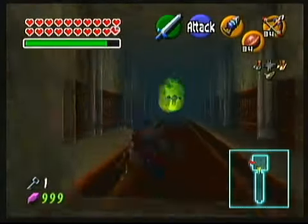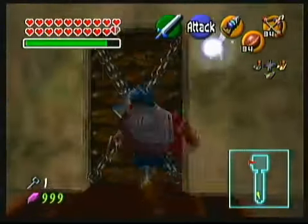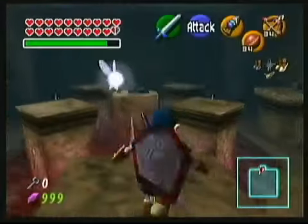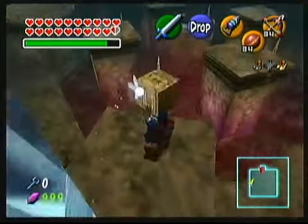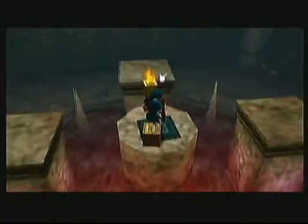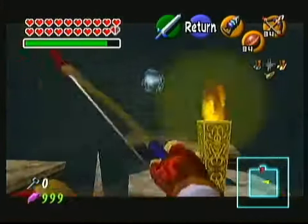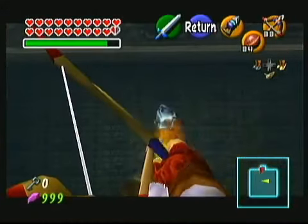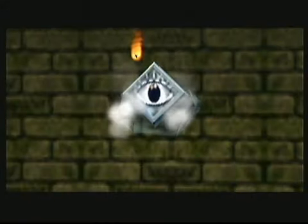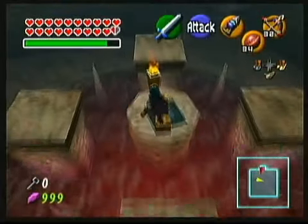If you have a fire source, the best way to handle this room is to just use it on the frozen eye, even if you have to jump over there and use Din's Fire. Otherwise, you have to put the box on the switch, shoot the eye through the torch, and then take the box back off of the switch in order to exit the room.